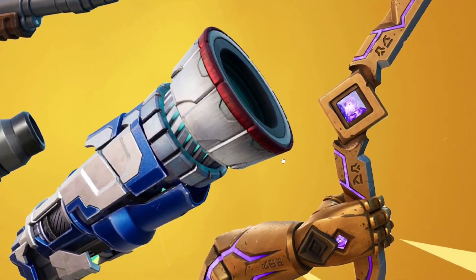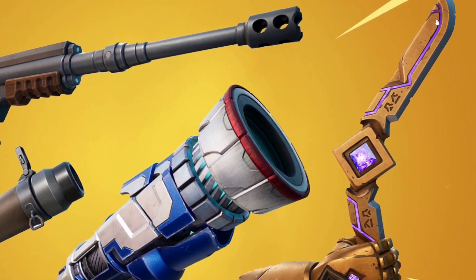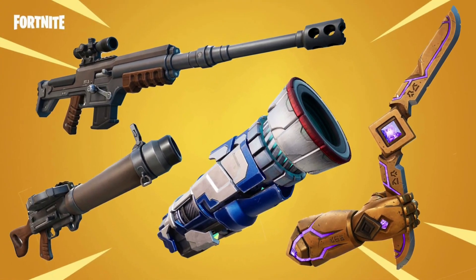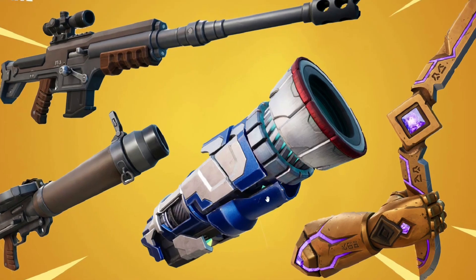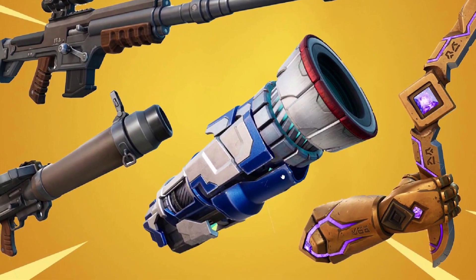Next we have the Kinetic Boomerang, which is the new kinetic weapon for this season. Like the name suggests, it works just like a boomerang — you throw it at somebody, it deals damage to them, and on the way back it deals damage to anybody else. Think of the Darth Vader lightsaber that you can throw and it comes back to you — it works exactly the same.